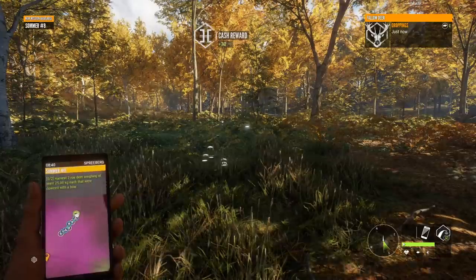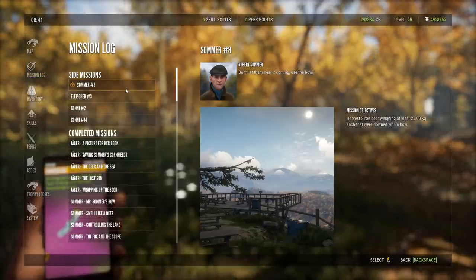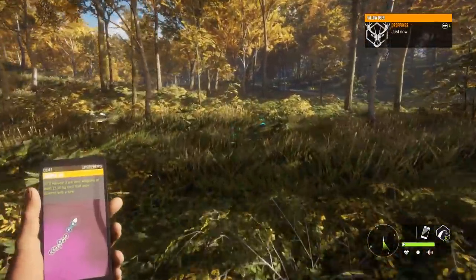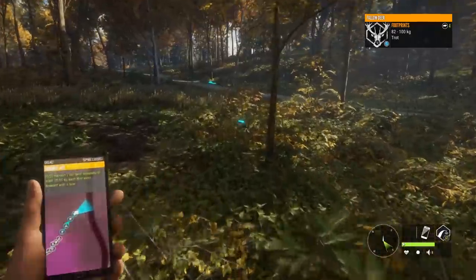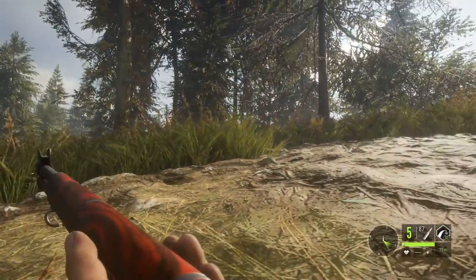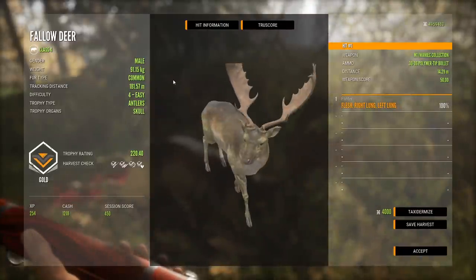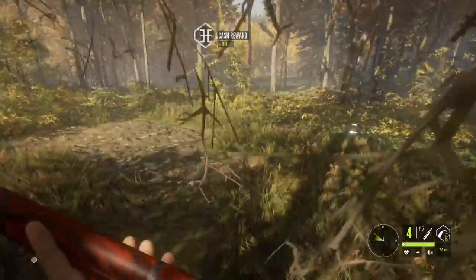The next mission uses a bow - two roe deer weighing over 25 kilos. I don't see that it requires a specific area. For this one I think we'll try their drink time, since the size requirement means congregating them near water is helpful. While exploring these new areas, I came across a fallow deer - he looked kind of big. He's just a nice four, about 30 below diamond - not a bad looking fallow deer. Now we'll switch to roe deer drink time and grab a bow.